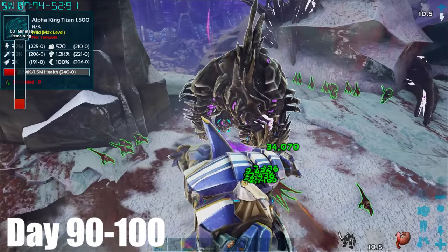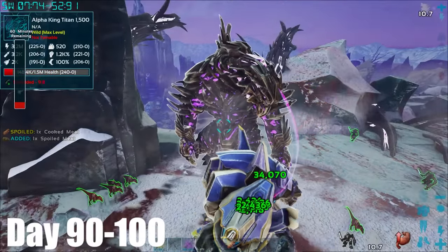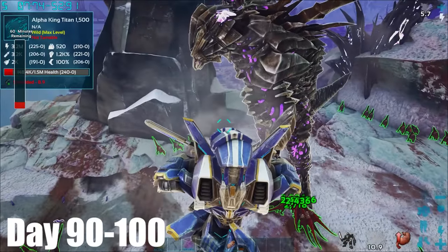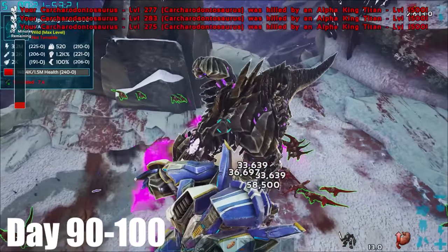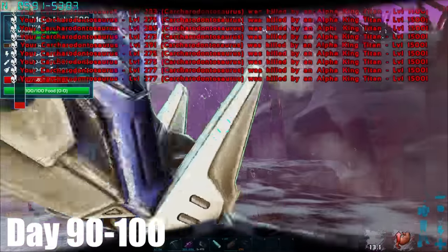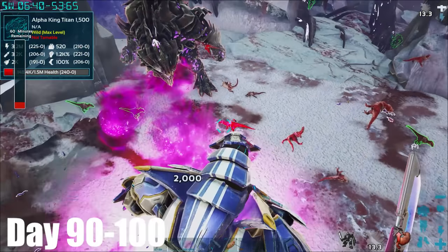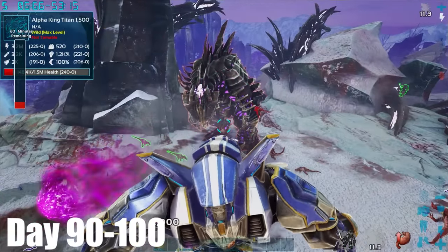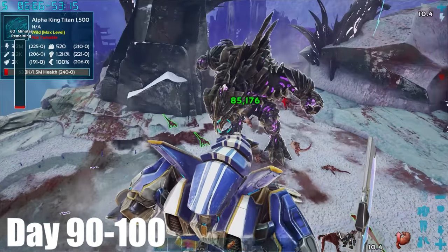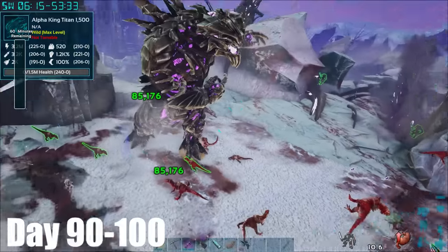How is the Alpha King Titan going easier than the Beta? Only 150k left and all those Karkars are dead. Why does it keep throwing me out? Just one more — we've done it! Let's go! Alpha King Titan defeated.